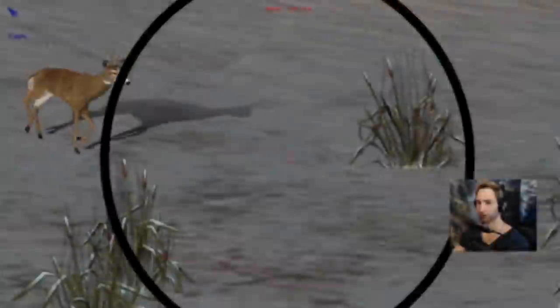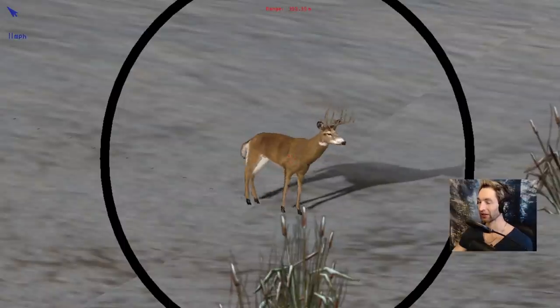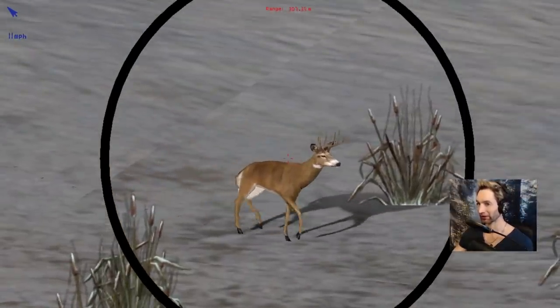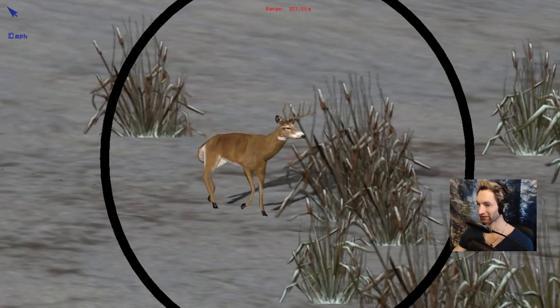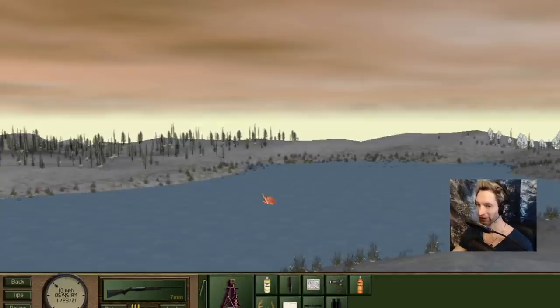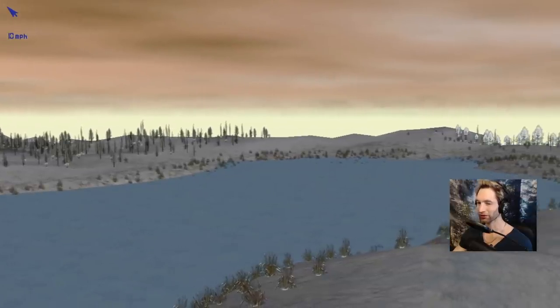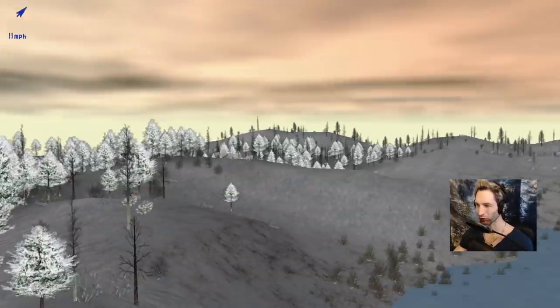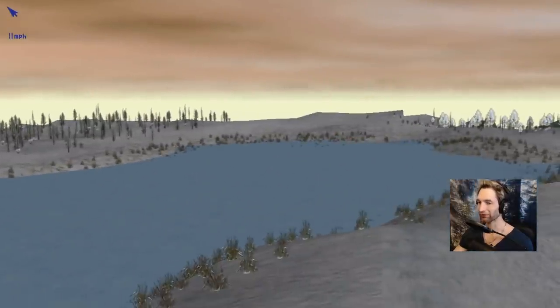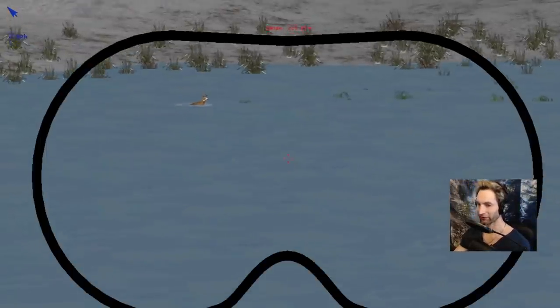Looks like he's down — we got him! That is a beautiful whitetail buck — that's definitely the biggest buck we've seen all day. I think that's like a 13-point whitetail buck. He's about 300 yards out — pretty good ways away. I cannot believe how long we've been hunting for a big buck. I've gone to three different maps trying to find bucks — I could not find anything past an eight-point whitetail. Now we're out here in Saskatchewan and we found a giant whitetail — looks like he's actually gonna swim across this river right over to us.